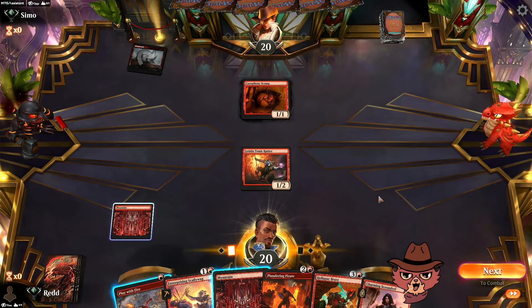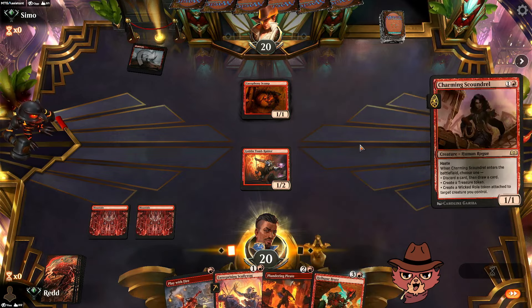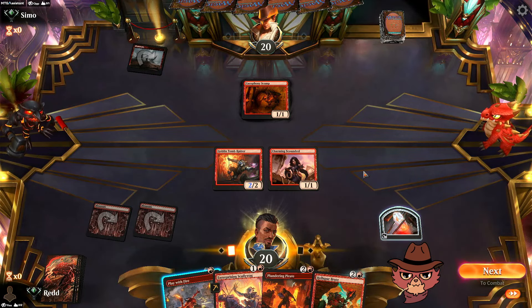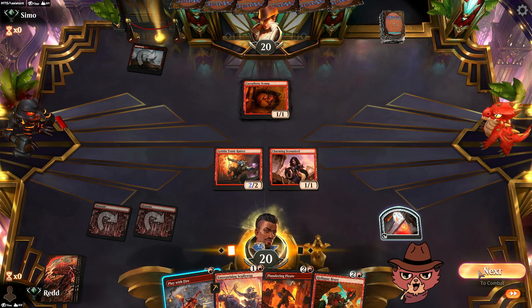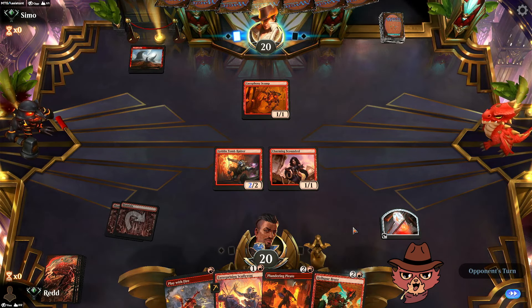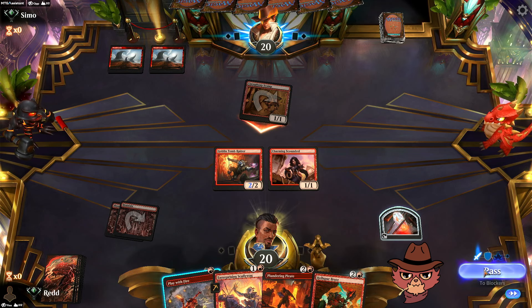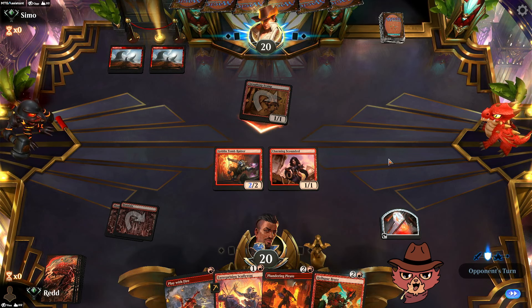Charming Scoundrel — we'll go right into that treasure and get a swing. They might block with the Scamp to kill the Scoundrel. I changed my mind — Scamp is beautiful for their board and it gives them the choice to disrupt wherever they want based on their hand. I'm just holding it back. If they pop the Scamp for the Scoundrel, that's fine — we'll see what ends up happening.